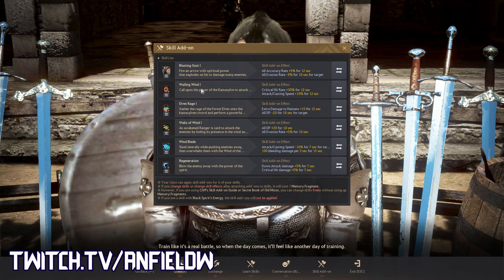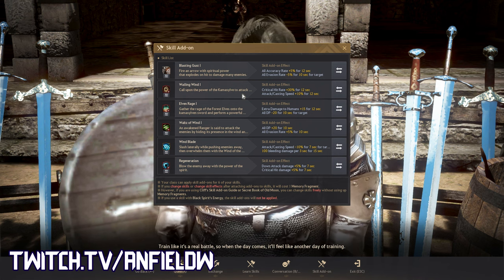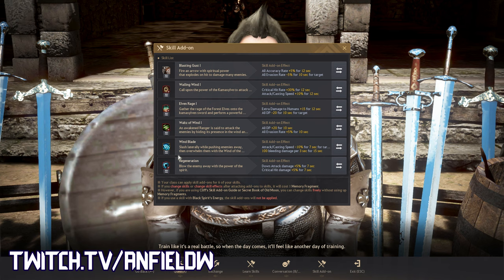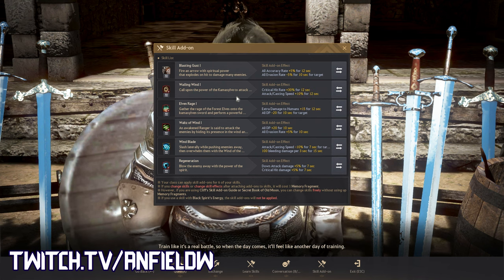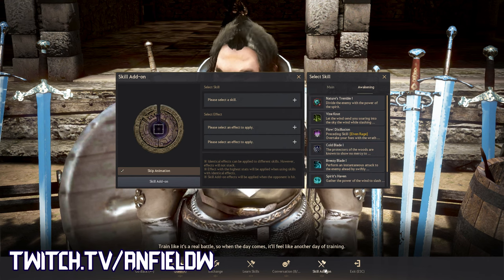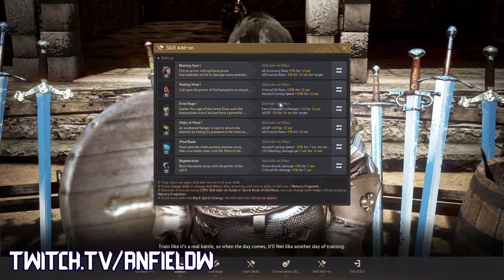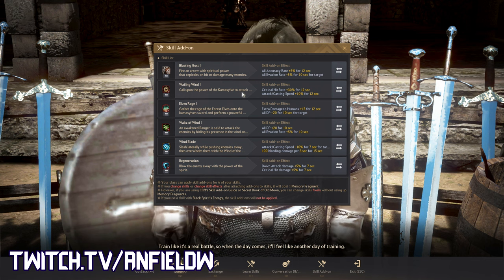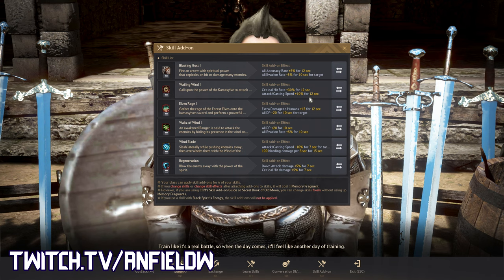Wailing Wind should be 20% inherently, so it's 50% total between the skill and its add-on. This is really nice because there are a couple of skills in the Awakening Ranger kit that don't have good enough crit rate on their own — skills like Wailing Wind itself, Waltz of Wind, and Tempest. Tempest is the flow from Wailing Wind: press Q then Spacebar. You want that crit rate because Tempest is the most powerful ability in the Ranger Awakening kit, and you can't put an add-on on Tempest directly. Attack speed 10% for 12 seconds is more than enough for a combo — you maybe only have 4 or 5 seconds in a combo at best.